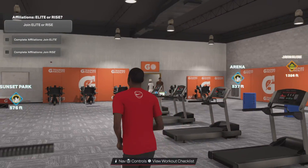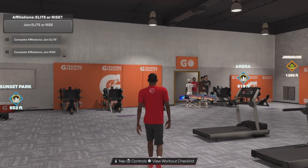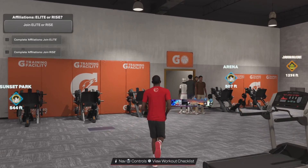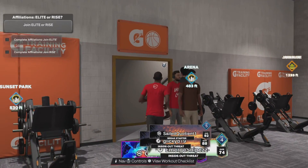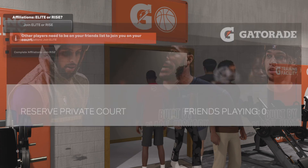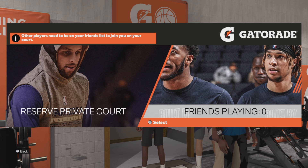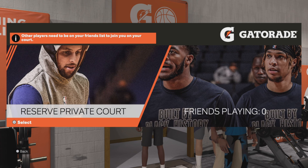For this, you need to go to the MyCourt gym. You see those guys leaving the gym — go to the Gatorade sign and shoot the basketball at the top. Click 'Reserve a Private Court.' It says 'Reserve a Private Court' or shows friends playing. Right now none of my friends are in the gym so it says zero, but I want to practice my dribble moves and shots so I'll click reserve a private court.